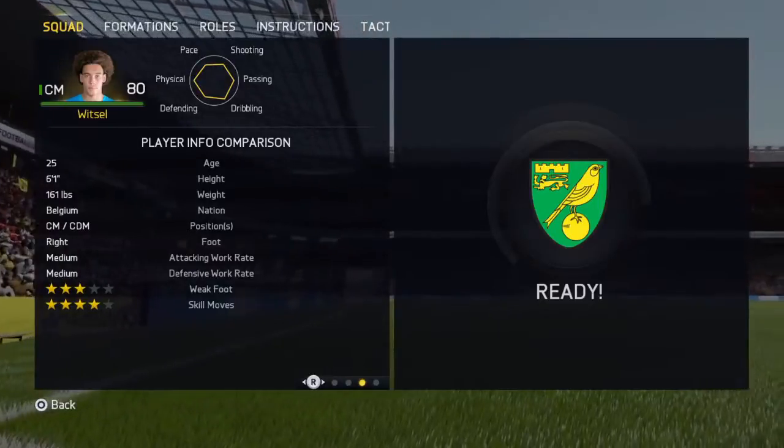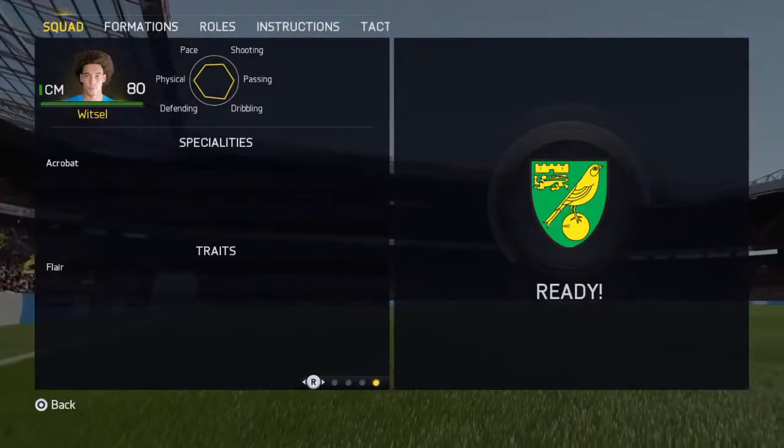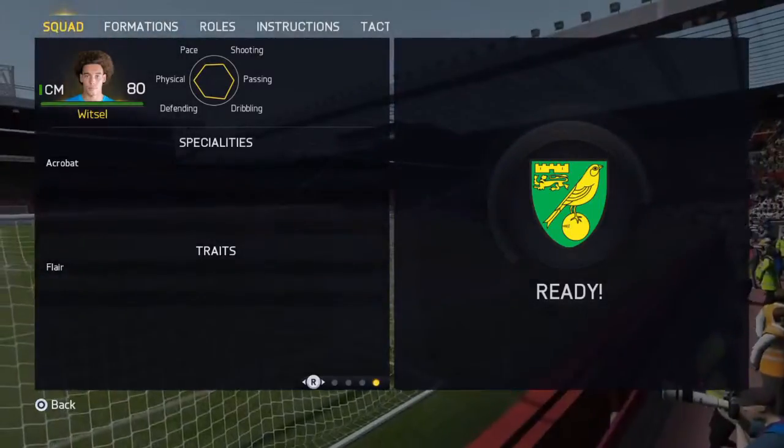4-star skill moves as well, 6 foot 1, decent. Again with the acrobat and flare traits, so it looks a bit of a beast — I'll try them out later.